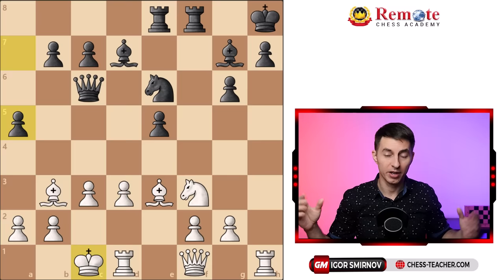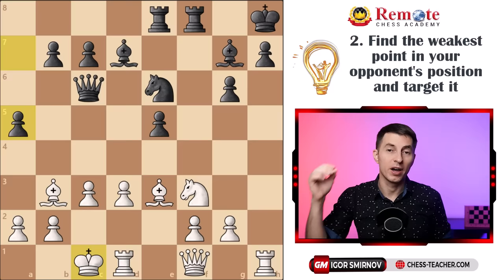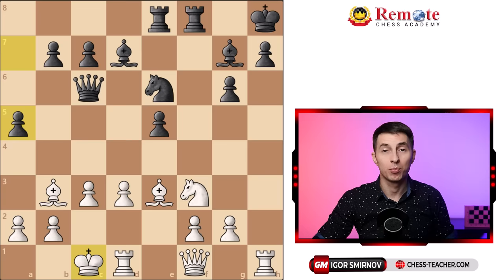Here's his theory. First off, you win a game of chess by attacking, and therefore you gotta look for attacking moves first and foremost. Number two: how do you attack? You gotta find weaknesses in your opponent's position — ideally the weakest point — and target that greatest weakness. Weaknesses are usually pawns or squares in your opponent's position which are not defended by another pawn.